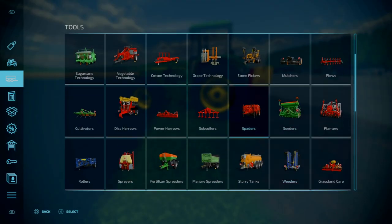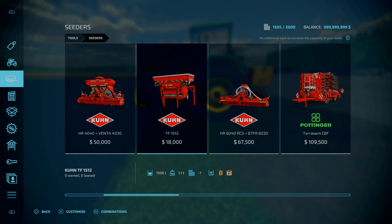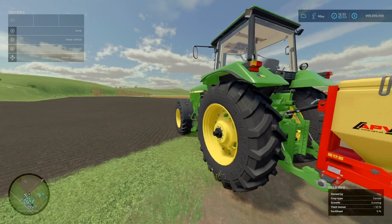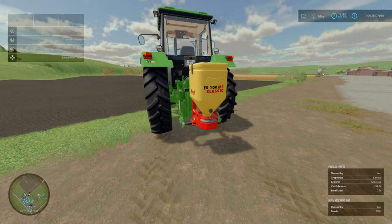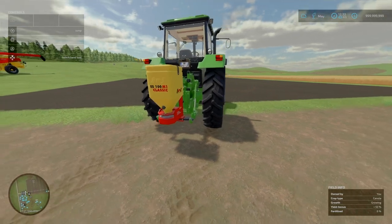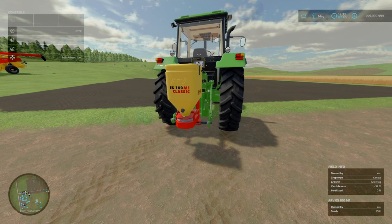Under base game seeders, you've got an extra 1,500 litre of seed — get that attached and then you've got a 1,700 litre seed spreader. Of course it can only do grass, oil seed radish, and canola — but yeah, fast farming with that. I did not realise that. That is the APV-ES100M1 by OMSI.